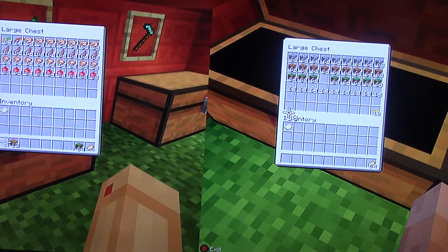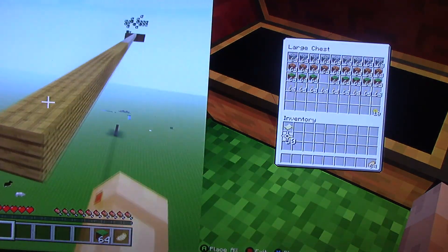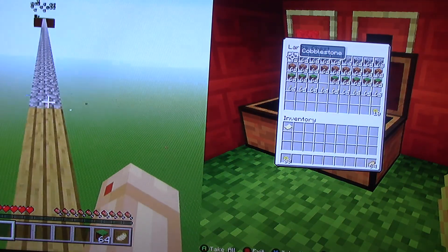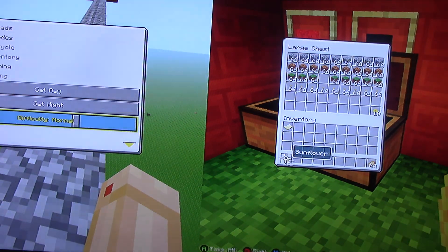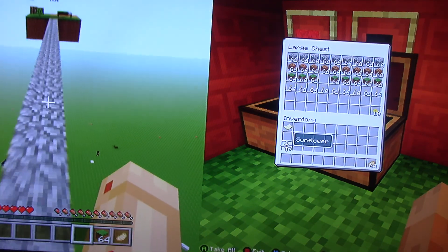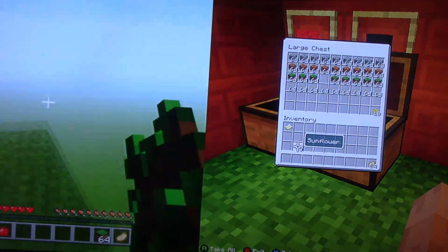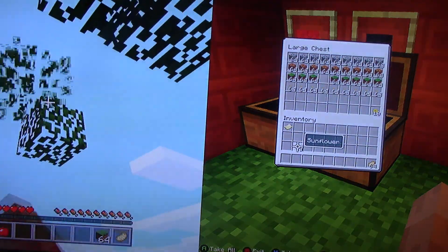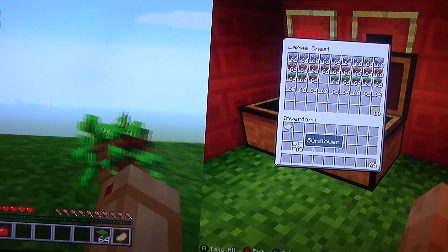I'm gonna build an animal area. Actually, I'm gonna try to get some chests. You know what? I'm gonna save up. I'm not gonna buy anything. Actually, I'll buy two stacks. Sorry for this again — I'm gonna put it on normal so we do get mobs, because I'm gonna build an area. Apple, apple.